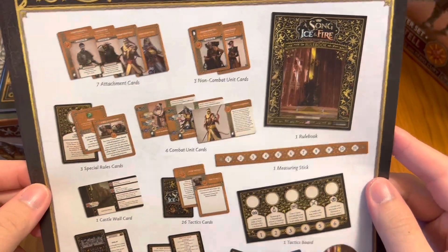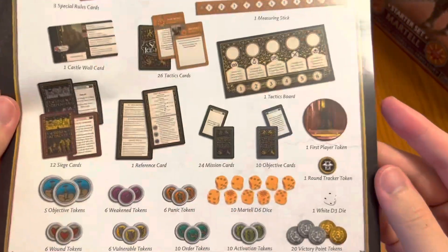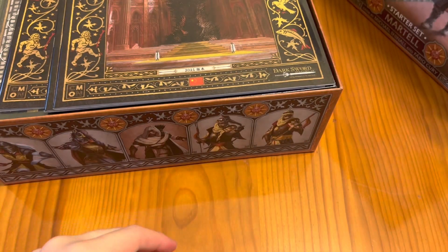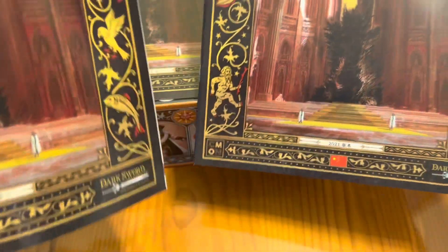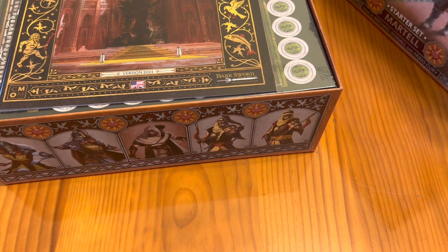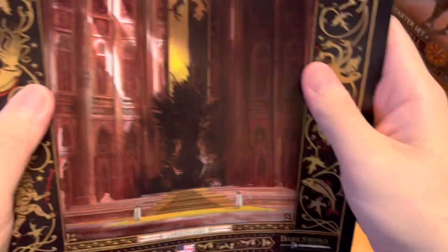Here we have all five of the tactics board spots, and here we have the content list showing you what you get inside the starter — more visual than the back of the box. We also have the rulebook in normal Chinese, traditional Chinese, and here is the English one.